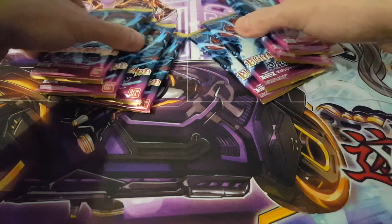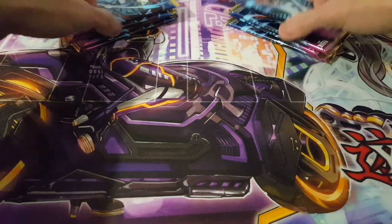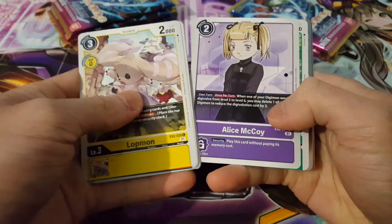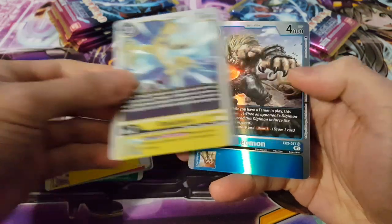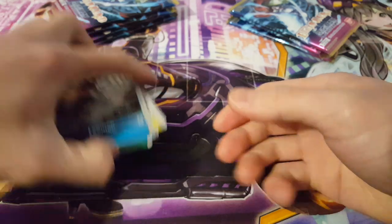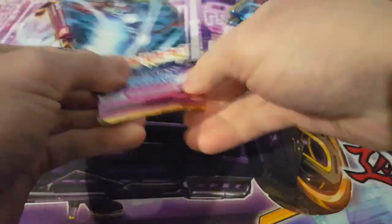The most important thing now is the packs — these are from the first box, these from the second box. Let's see which box does better. I don't know much about the EX sets aside from EX-01, so this will be quite interesting. The artwork seems to be taken right from the anime. In the first pack we have a rare Ranomon, and we have an SR Leomon — so keep in mind in this set all rares appear to be foil cards. Getting an SR in the first pack is a really good start.